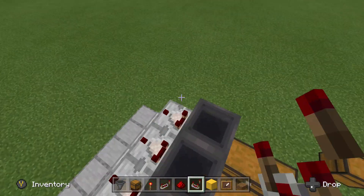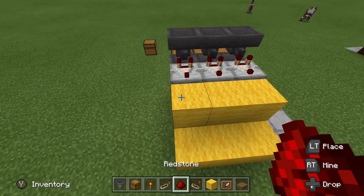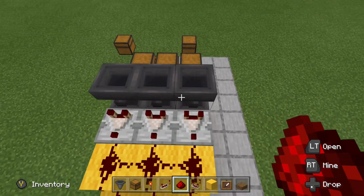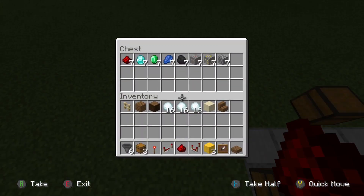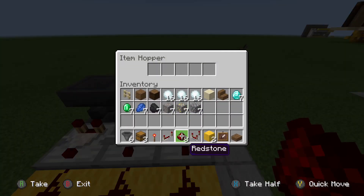Remove those temporary blocks and place comparators. Behind your repeaters, place a block, and in front of your comparators, place a block. Fill all of those six positions with redstone. Like I said, this is infinitely expandable — you can make it a million blocks long if you have that much iron. If you do have that much iron, you must be really rich. But there we go, that is all of our materials that we are going to be sorting.